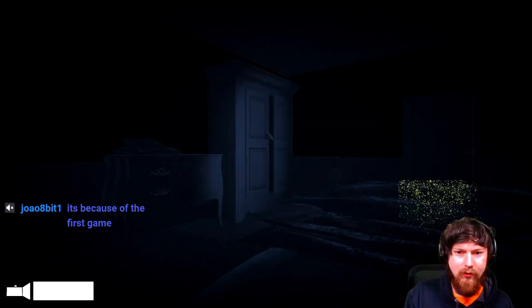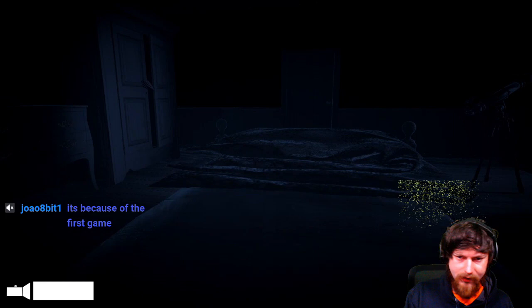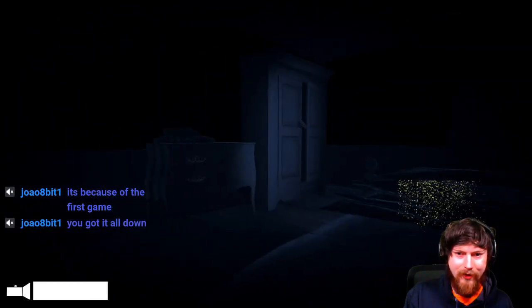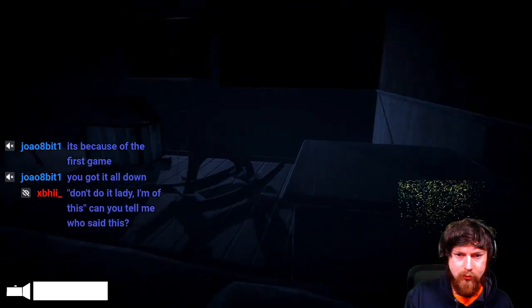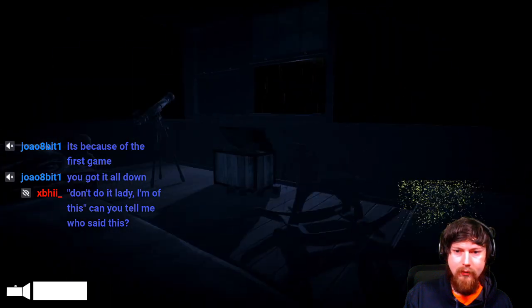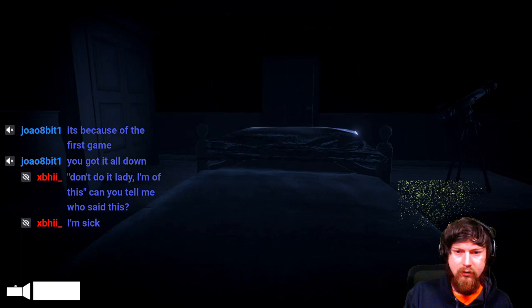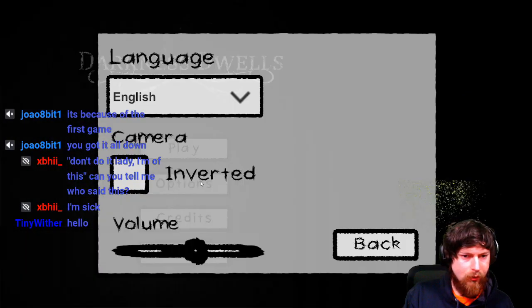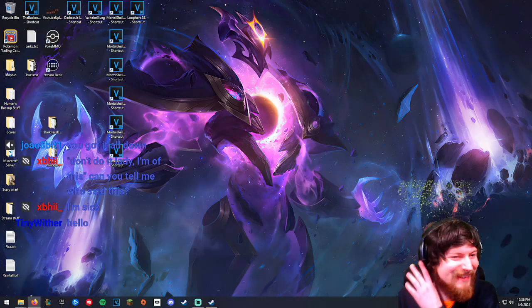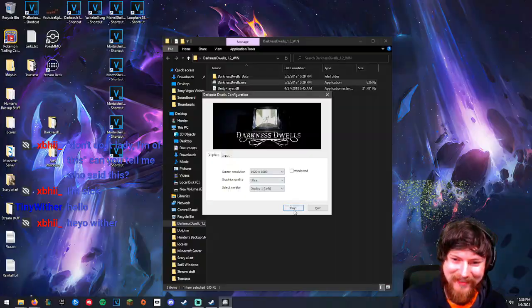Whoa, you see that hand? How do I pull my blankets up? Oh my god, I forgot the controls already. R to wind up the flashlight. Whoa, Jesus. This is going to be a jump scare, like, really bad. We're restarting real quick — I forgot all the controls, and I'm not getting jump scared right off the bat for just forgetting the controls.